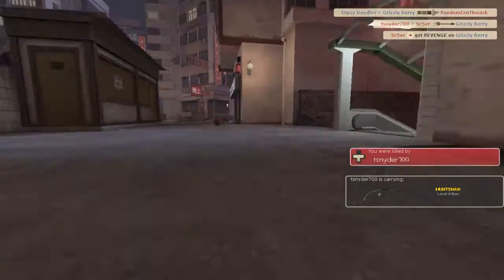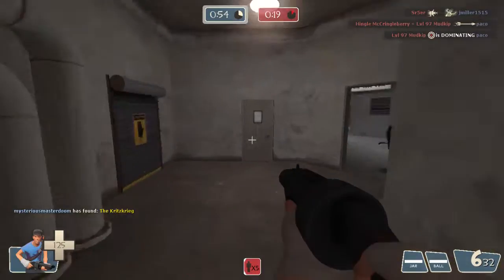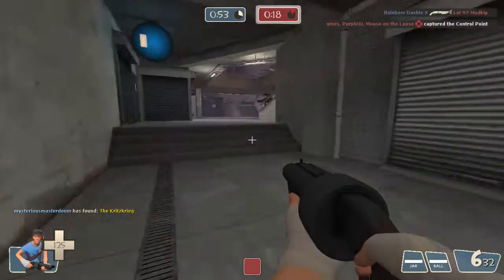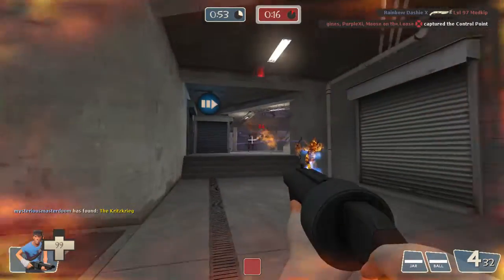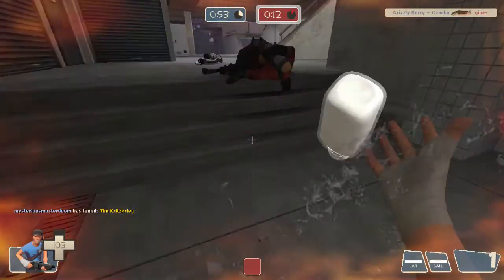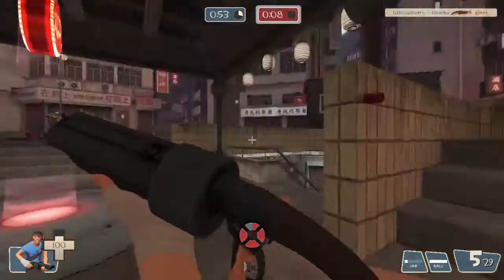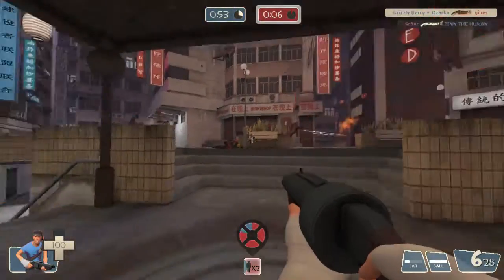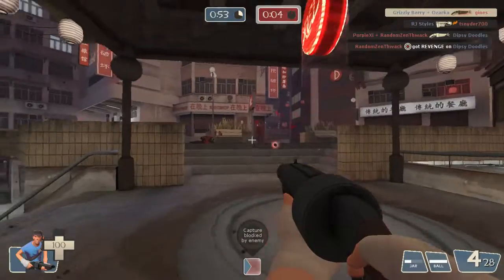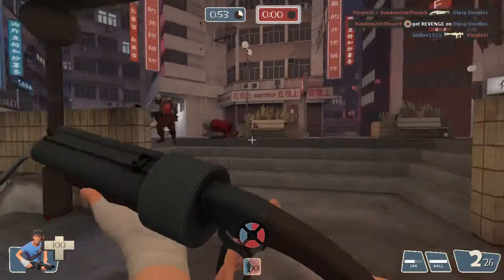I'm just trying to get as many guys as I can. I get shot in the back by a Huntsman arrow — don't even know how that happened, he wasn't even looking at me. I notice they're all hopping on the point so I try to take a route underneath to flank them. Unfortunately they do end up capturing the point, but I hop up and everything's looking pretty clear so I just stay on here and don't move off the point.